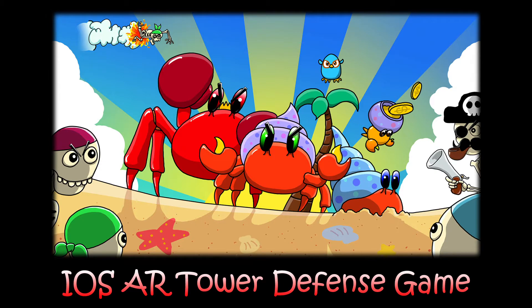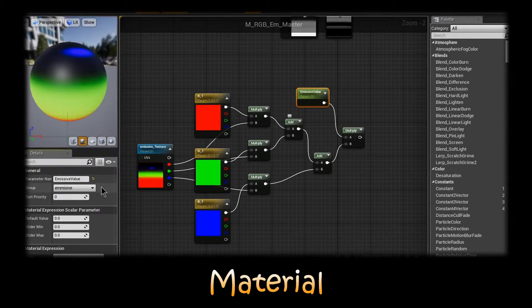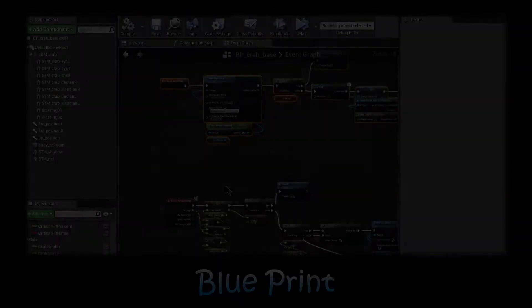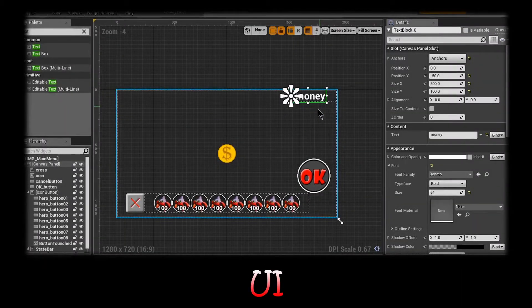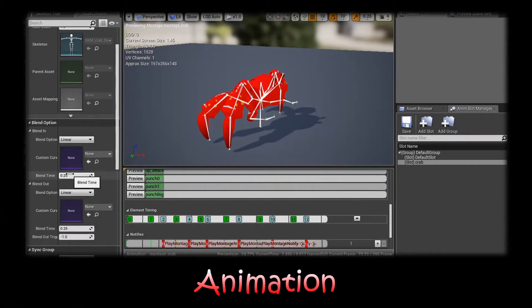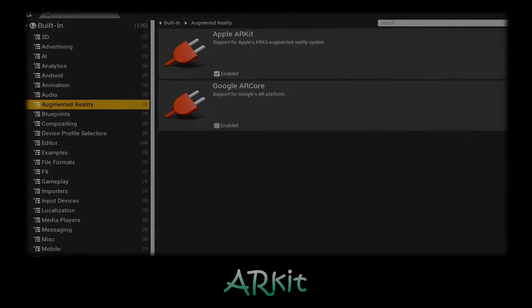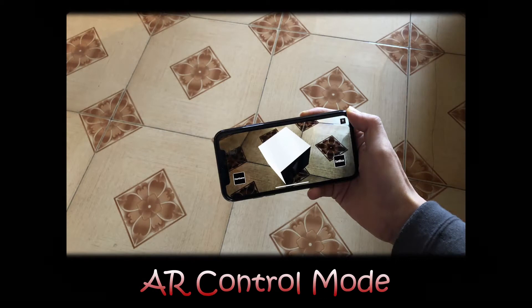In this game, the player can set crab weapons to protect the treasure chest from the pirate army underwater. In this project, we use material, blueprint, widget blueprint, animation, and Apple ARKit to make a complete game. We also created a customized AR control mode. Players can play this game easily on any Apple device.